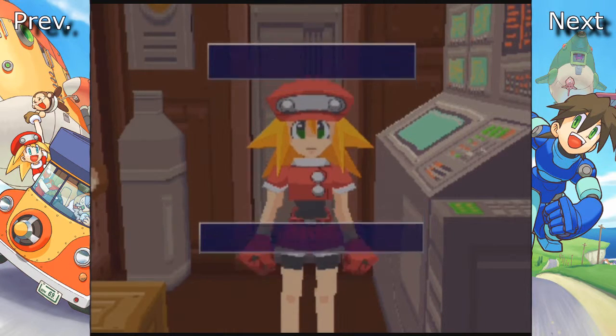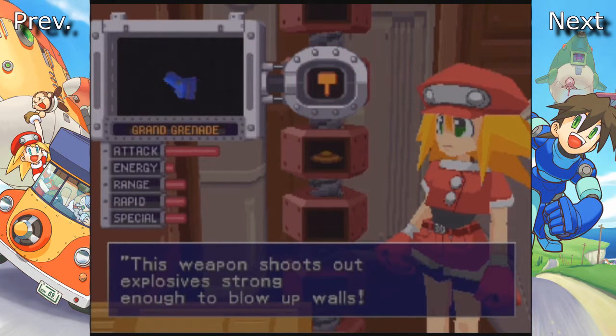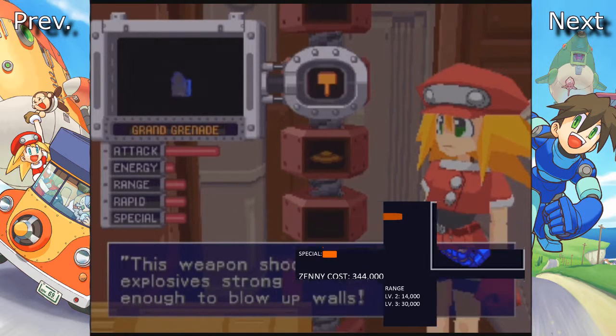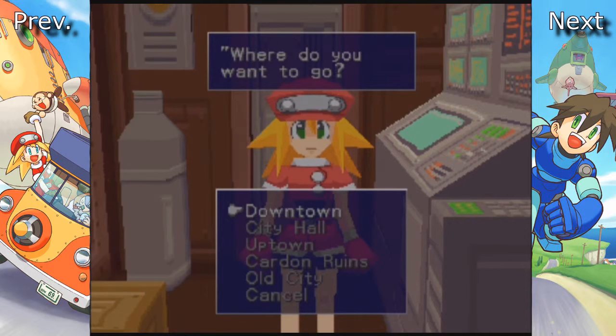That might sound like it may blow up some walls, but it literally means some. Let's go ahead and take a look at it. The Grand Grenade - you notice looking at the stats at its start, it's really low. That's because the power and range of the explosions this thing gives is absolutely obnoxious. This thing is kind of in the high mid-ish range with regards to the amount of zenny it takes to max it out. Anyway, let's go ahead and take the support car from the Flutter - really nice feature they put in.